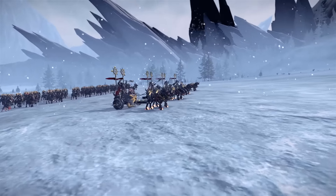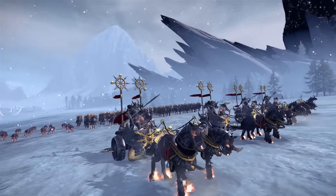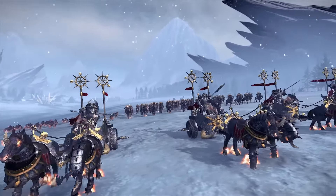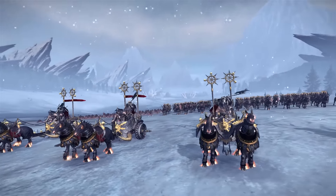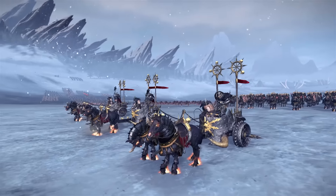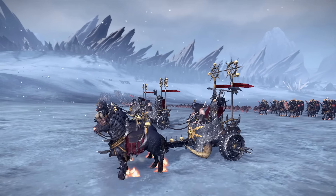So here we go — this is the Chaos Chariot. They're armoured and they're anti-infantry. They look absolutely badass. Yeah, pretty terrifying. Everything with Chaos is embroidered with skulls and spikes and metal — just a really evil looking race.